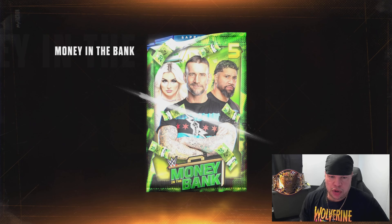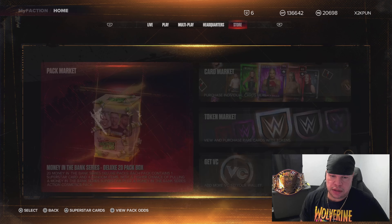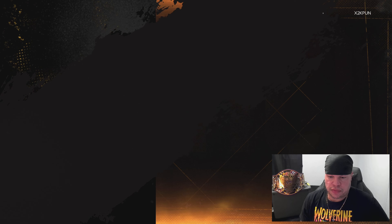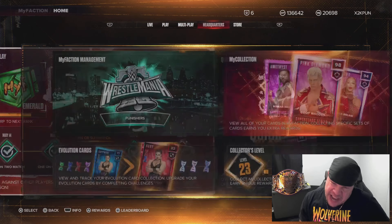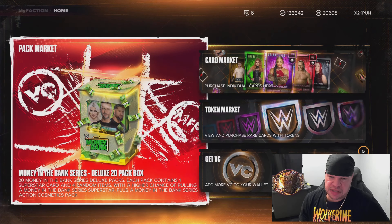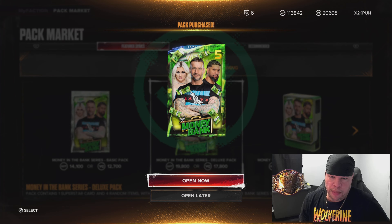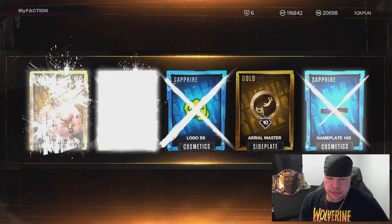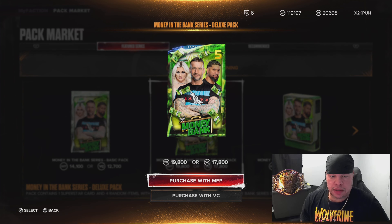Come on 2K, we want to see the glow. We need Tiffy Time, we need LA Knight. We get a gold Drew McIntyre — this 10 box is not looking good. We're halfway through, 5 packs. We're going to do a refresh — rolled out the ring, did a taunt, now we're going to get back in the ring. We'll do a single deluxe with My Faction points. We get a gold LA Knight — not the LA Knight we're looking for. Come on 2K, we need to see the glow.